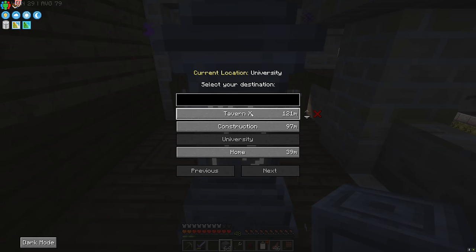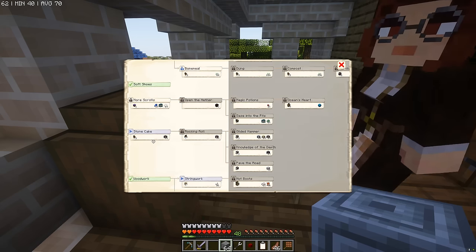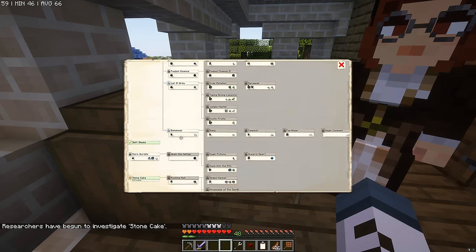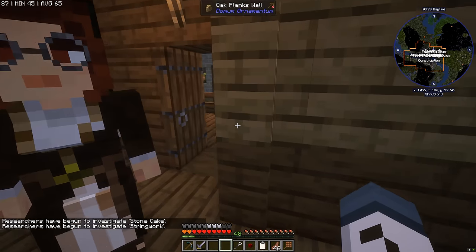As you can see here, we don't have a tavern name yet — keep those suggestions coming in. Now if you've watched this far into the video, I want you to give me names for a university as well, because 'university' is just a bit bland. This university needs a name, maybe something in keeping with a Byzantinian-style colony. So here we go — stone cake research. And the other research is going to be the Fletcher's Hut, string work.